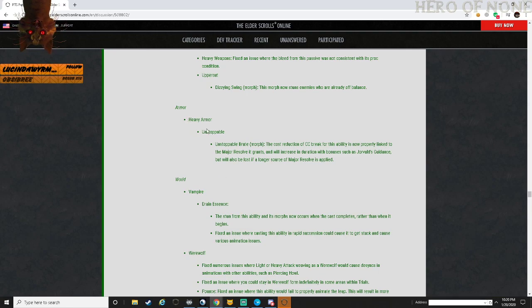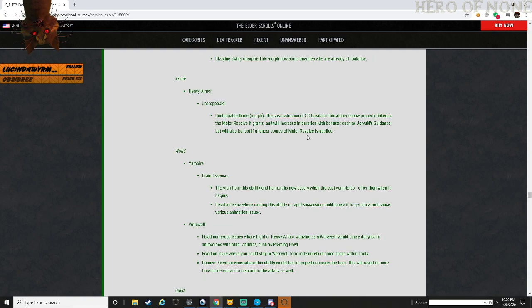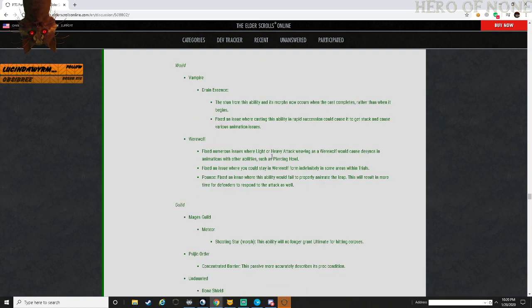Armor - Heavy Armor: Unstoppable, Unstoppable Brute morph - the cost of the CC reduction of this ability is now properly linked to major resolve it grants, and will increase with duration bonuses such as Durable Guidance, but will be lost if another source of major resolve is applied. Vampire - Drain Essence: the stun of this ability and its morphs now occurs when the cast is complete rather than when it began.